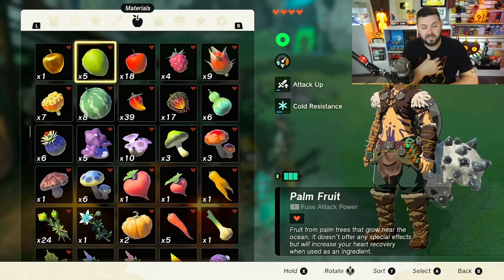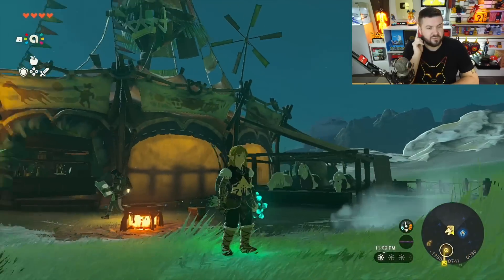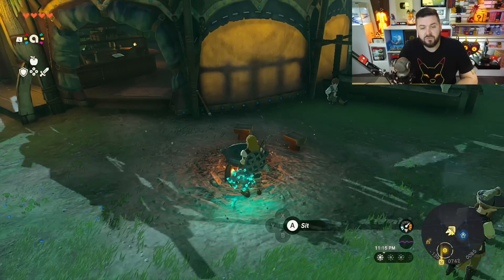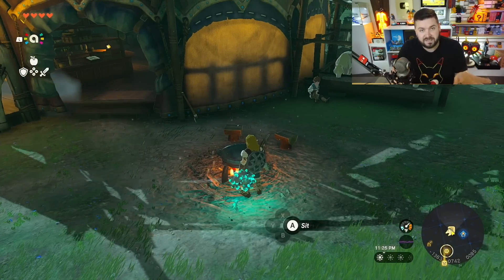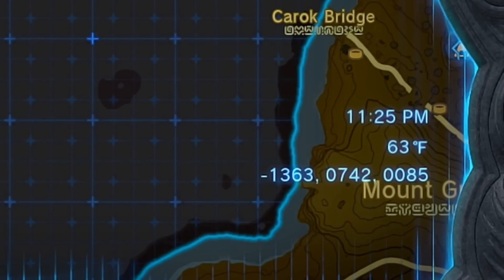I like to hoard all my items and then cook during a blood moon. You'll know one is coming because starting around 7 PM you'll hear sounds. Around 9 PM you'll see the moon rise, and around 11 PM you'll see the blood moon in the sky. Fast travel to any stable that isn't raining — that's why it's important to unlock a few stables around central Hyrule early. You can check the time on the map screen at the bottom right.